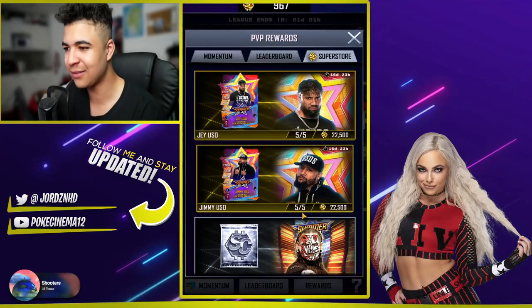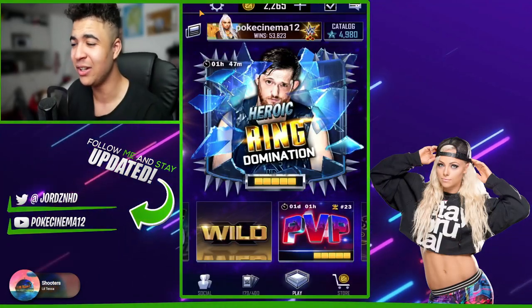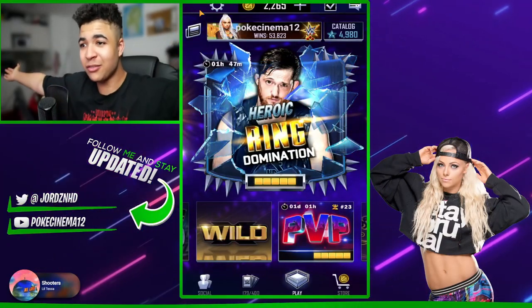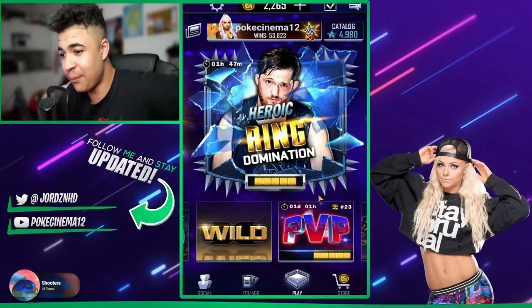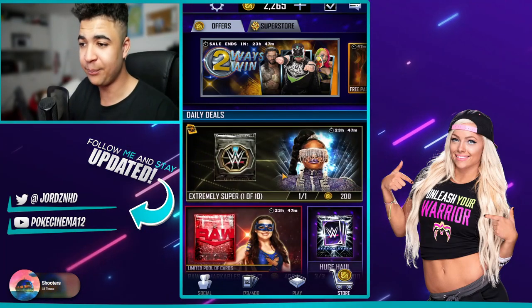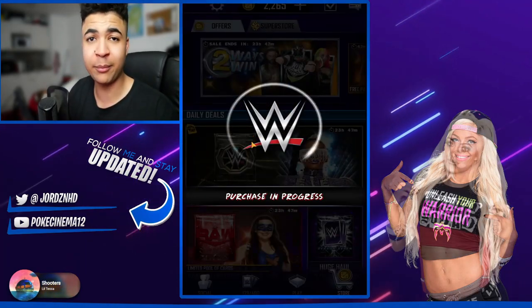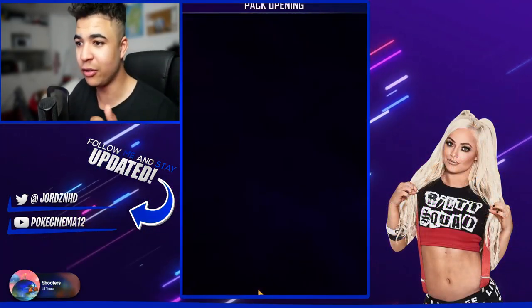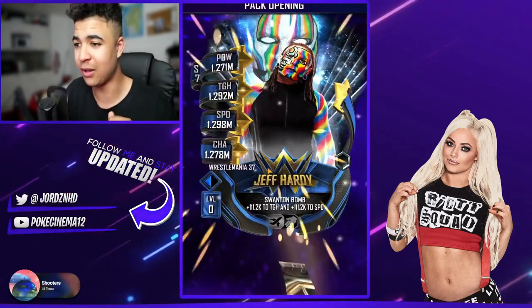17 packs done. And what did we get from it as the best card? A Forged Johnny Gargano, which should hopefully show you to not waste your super coins on stuff like this. Not waste your credits on these 1-out-of-10 packs, because let's be honest, I got one SummerSlam 21 Extreme card from these and it's terrible. So I'm actually going to give you guys a bonus and just use the rest of my credits on these.